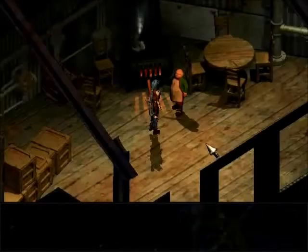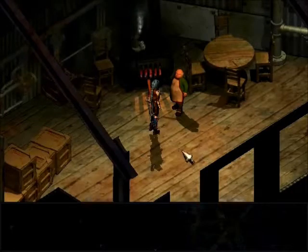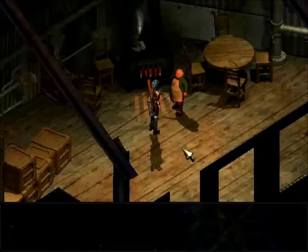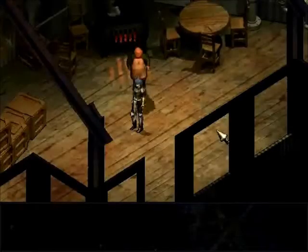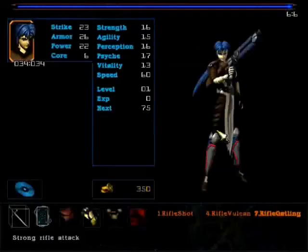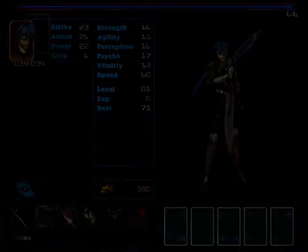At number 6, we have Septerra Core, an RPG by Monolith Productions. It takes place in the world of Septerra, a world with seven world shells — odd for a planet, considering that usually they have continents separated by oceans. Here they float between each other, all connected to a biomechanical spine called, well, the spine, that goes from the North Pole to the South Pole and keeps them regulated, connected at a core that generates power.